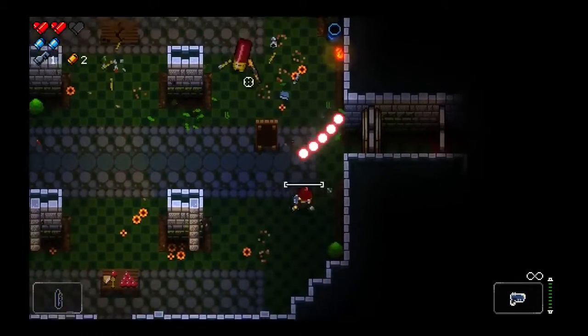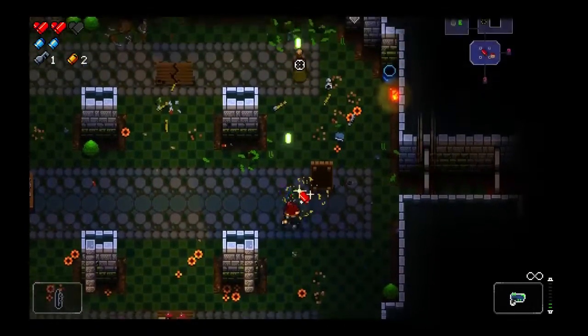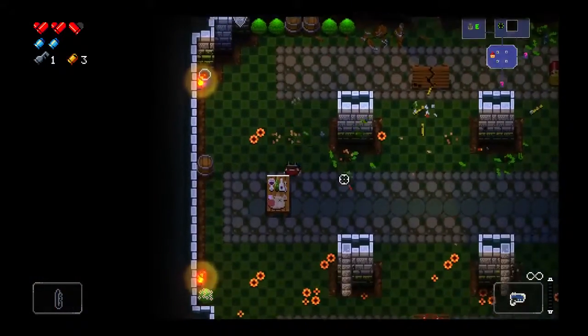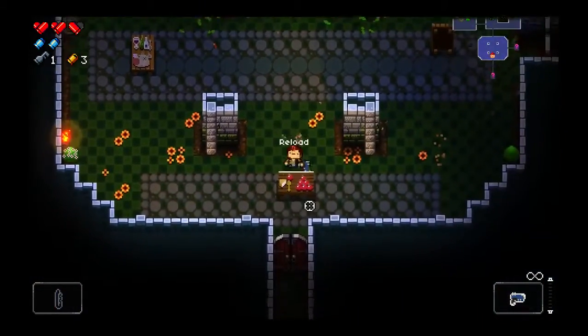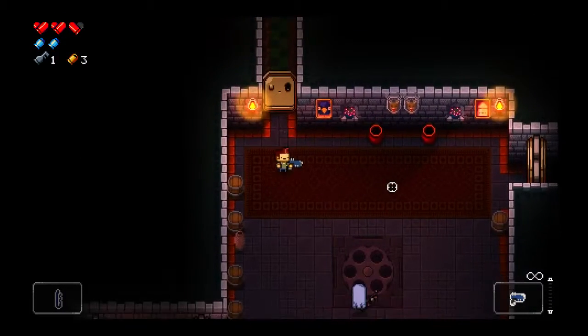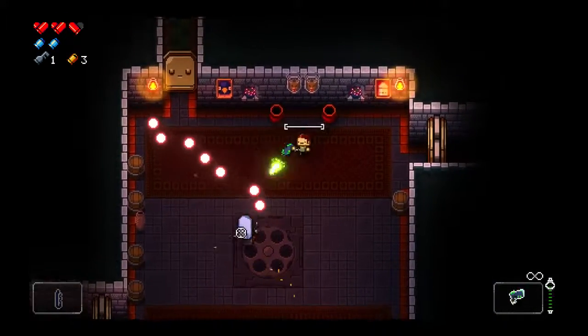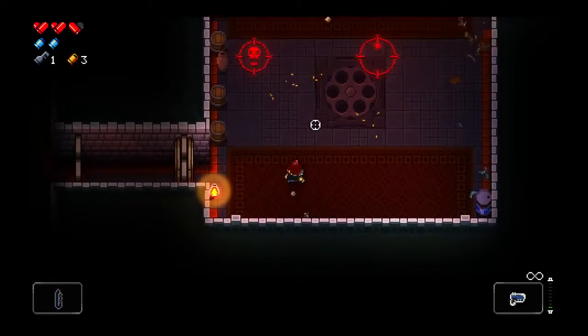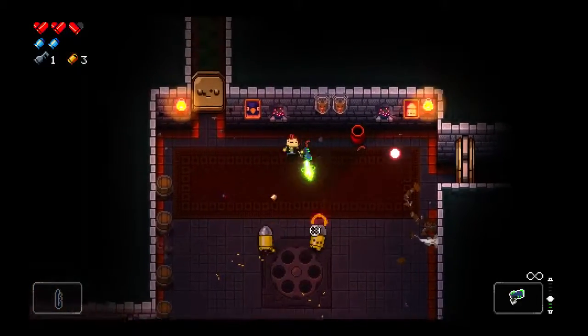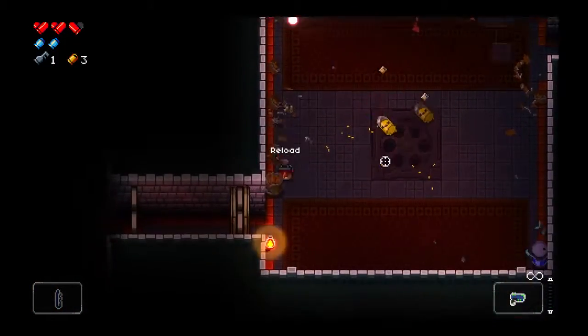I'm probably not going to play particularly well on my first run here on camera. My first run off camera actually was pretty good - I got to the end of the second floor. We have a ghost enemy here. Hopefully I'll find new weapons soon. The Rogue Special infinite ammo is nice, but not very strong.